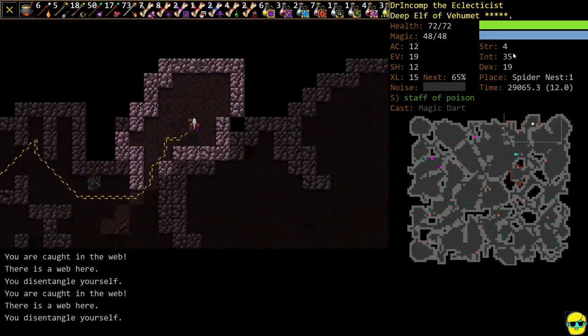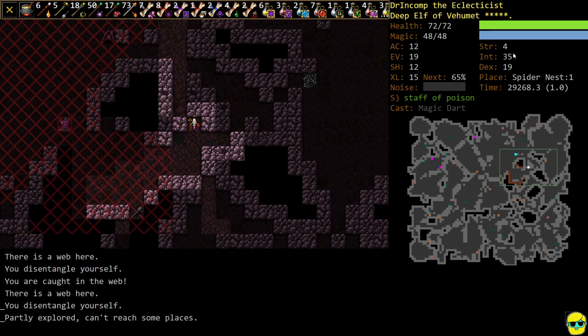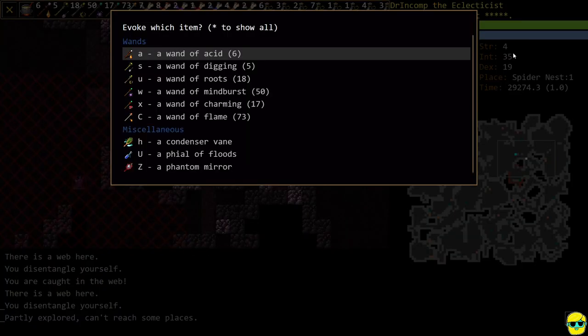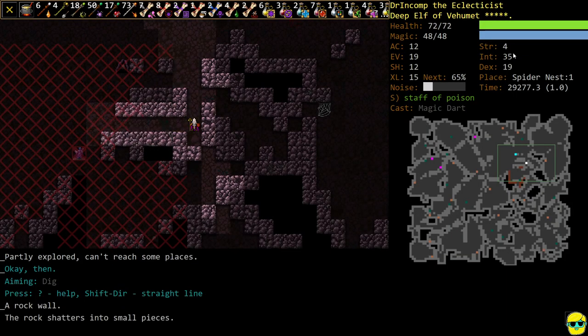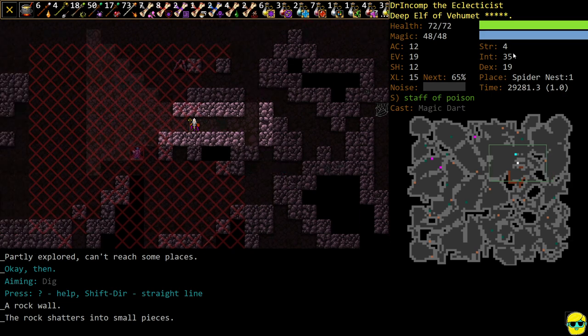Searching, searching — pretty much done. That means we've explored most of this. Do we have any digging wands? Yes. So we could use a wand of digging and go straight through here, and we could use this to interesting effect.